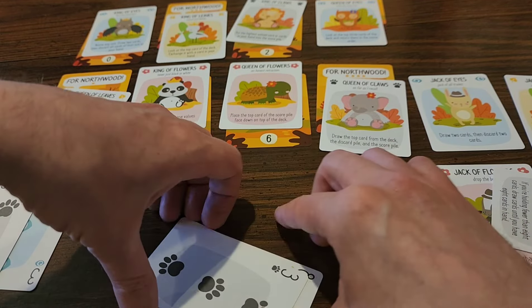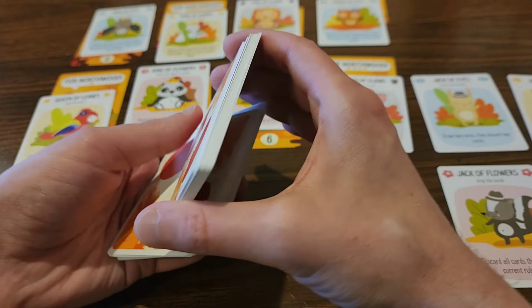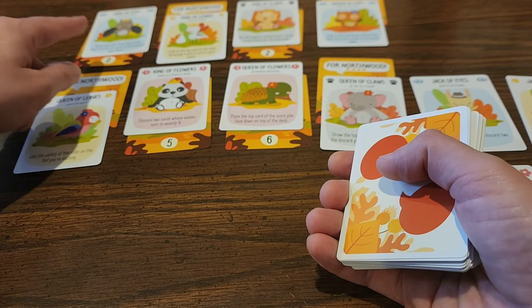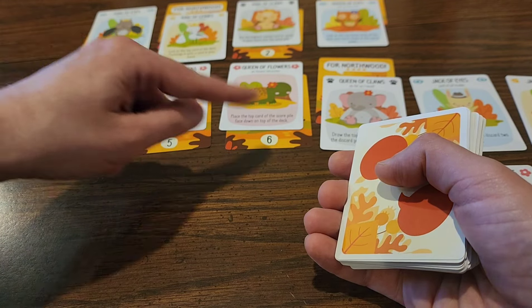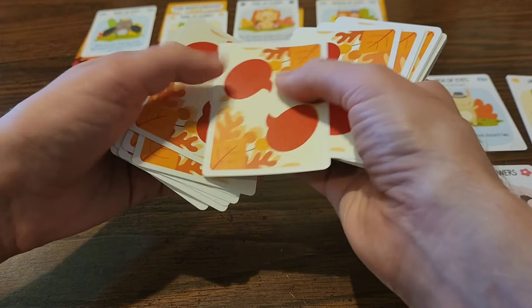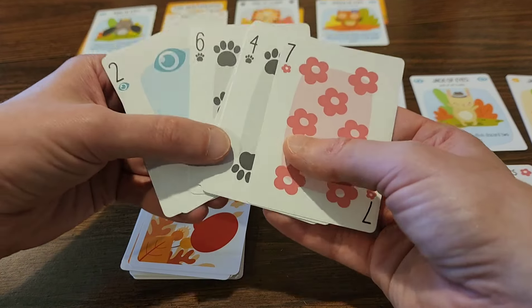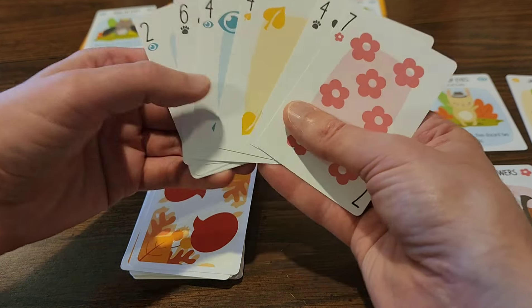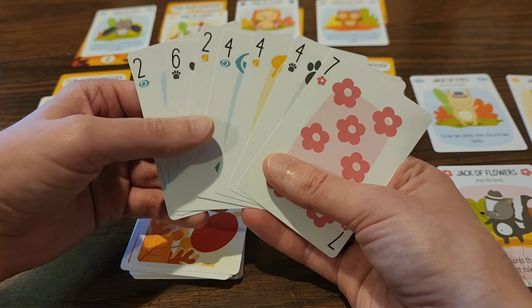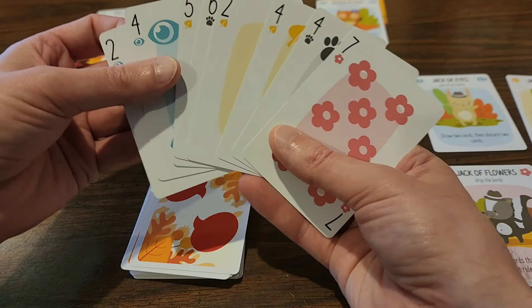So I just have four more to go — making progress. We've got four more to go: I need the zero, the two, the five, and the six. One, two, three, four, five, six, seven, eight — what do we got? I am doing dismally on flowers unfortunately, which is rather depressing because I need the king and queen of flowers if I'm going to get anywhere.